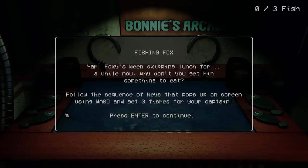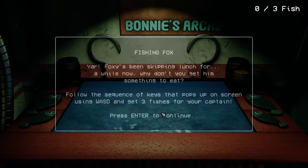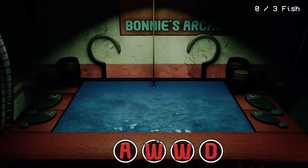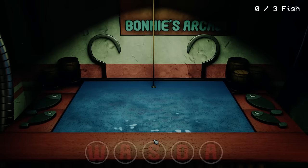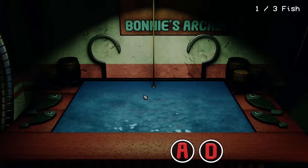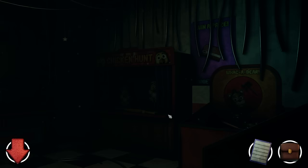Fishing Fox — 'Foxy's been skipping lunch, why don't you get him something to eat? Follow the sequence of keys that pop up on screen using WASD to get three fishes for your captain.' Oh no — I just got a new keyboard and the keys don't show on this keyboard, so I have to kind of feel for it. Having both hands on both sets of keys worked — good! That was scary but it worked.